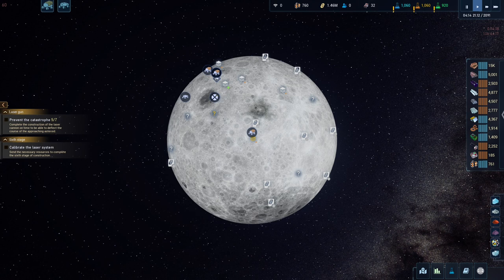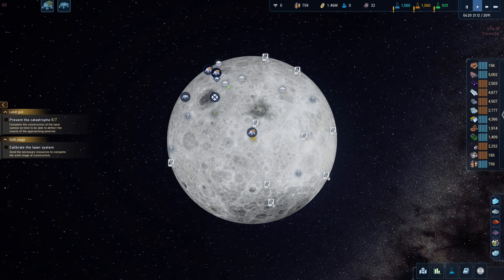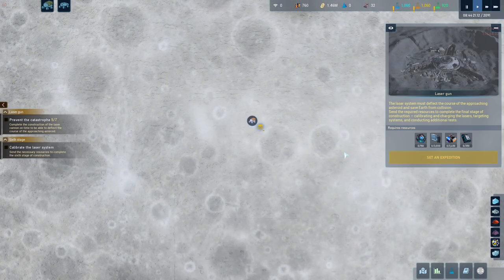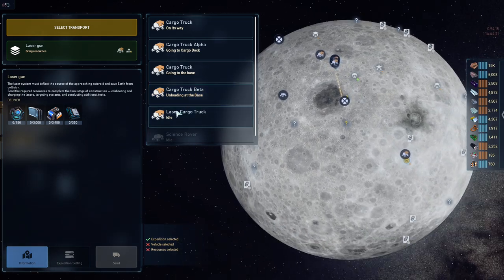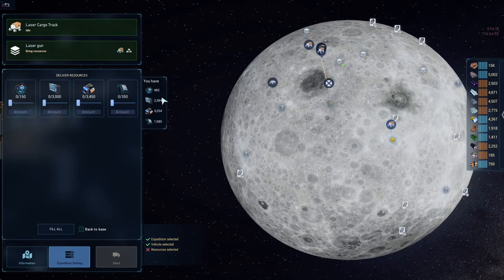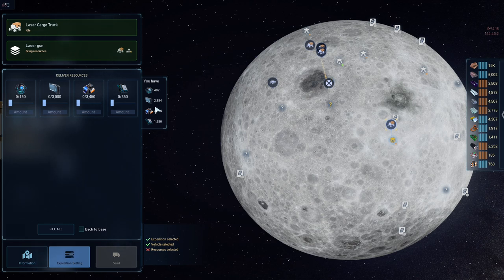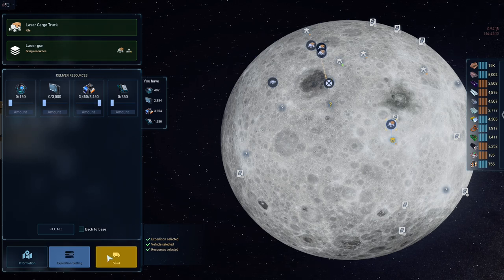Good evening and welcome back to The Crust, where we have finally managed to complete stage five of seven of the laser turret — we just have six and seven to go. We now need to give the laser turret's laser gun 150 control units, 3,000 duraluminum, 3,450 module terminals, and 350 microprocessors. Let's select the laser cargo truck — we have enough microprocessors, we almost have enough duraluminum, and we do have enough because we actually have some on the belts.